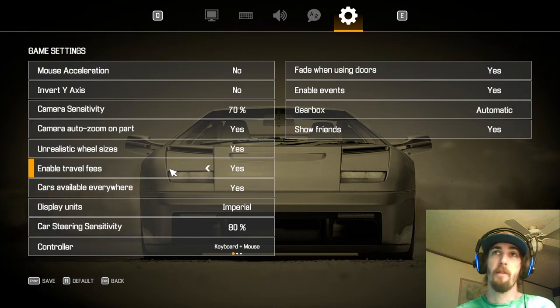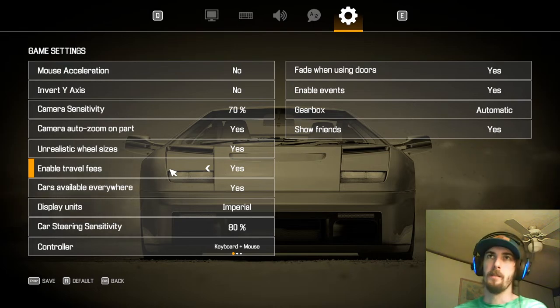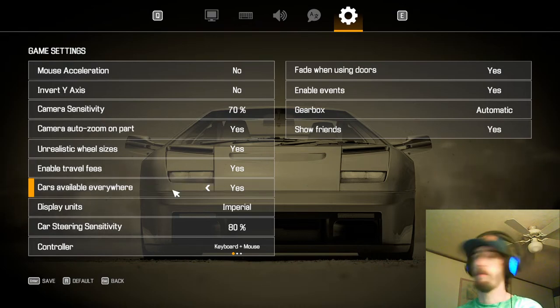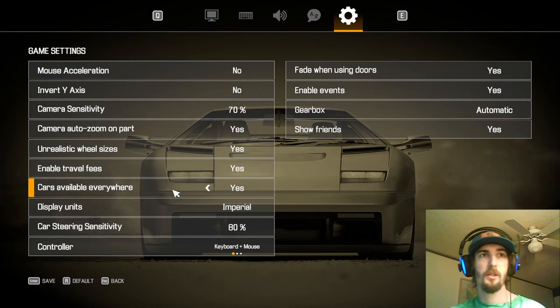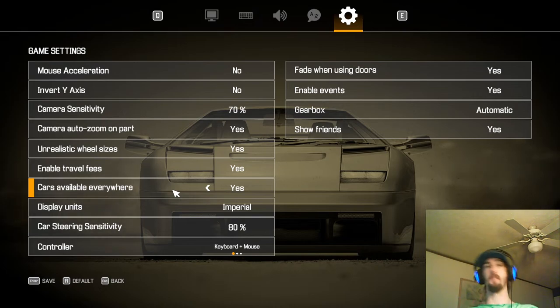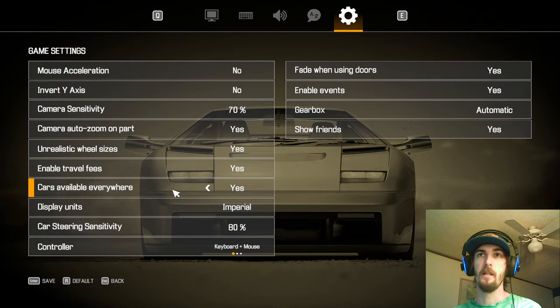Travel Fees — this is up to you. I like to have it on; I just rack it up as gas prices or whatever. Cars Available Everywhere — you're going to want this on unless you want more of a challenge finding cars. There are certain zones: an auction where you buy cars from other people, a showroom which is like a dealership, and a junkyard. This lets you get any car in the game, including expensive ones, at any location — like a Ferrari in the junkyard, still about 1.2 million credits. They're still priced, but it gives you more options and makes it more enjoyable.